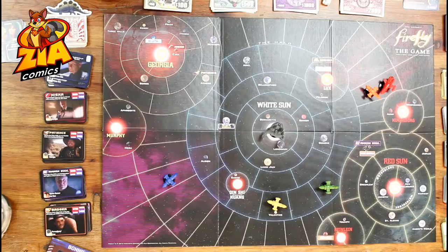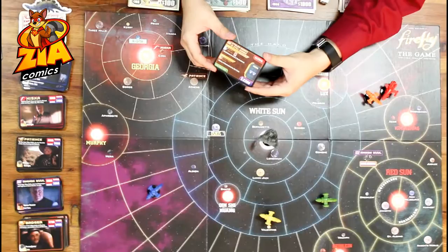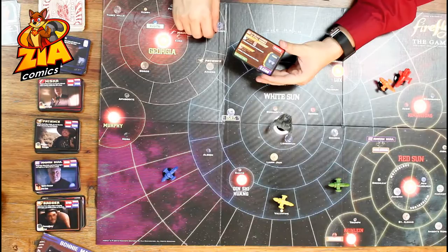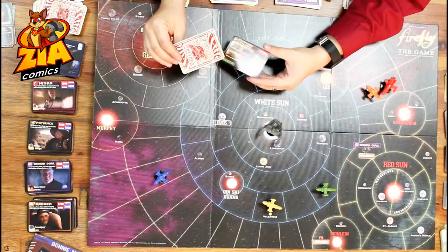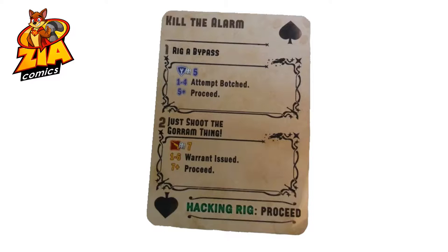One more thing I'd like to show you is how you complete a job. Often times you'll have to take items — contraband, fugitives, passengers — from one location and deliver them to another. But sometimes you might have to misbehave. If it's an illegal job, you might have to misbehave. Like other cards and travel cards, this card will have two different options and give you choices based on which kind of characters you have.